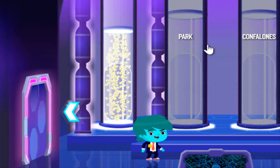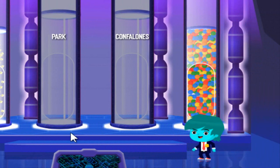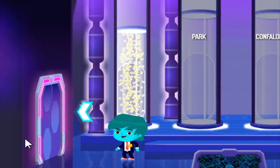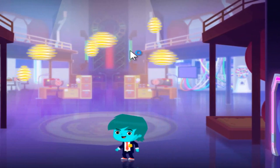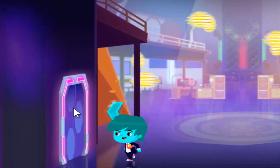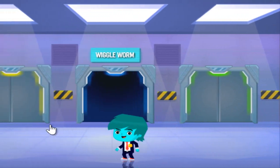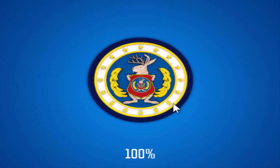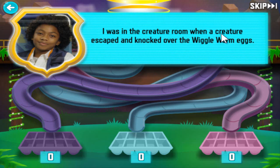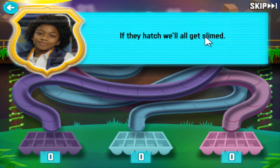There's one more odd thing to fix, then you'll solve the case. I was in the creature room when a creature escaped and knocked over the wiggle worm eggs. If they hatch, we'll all get slimed.